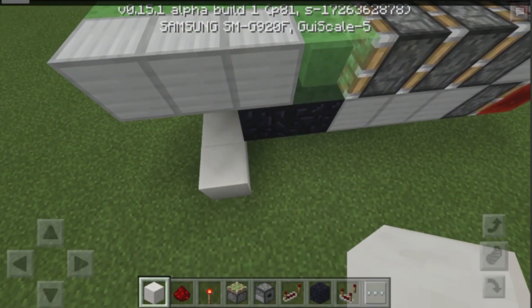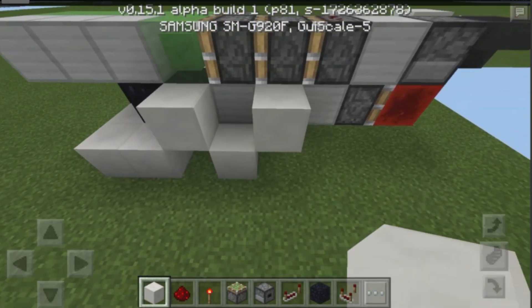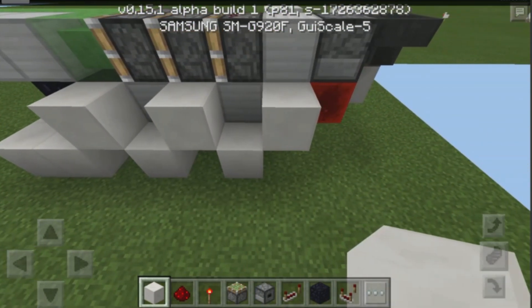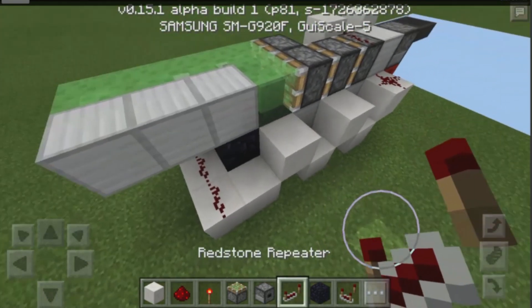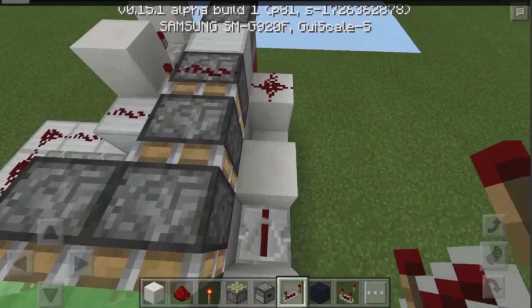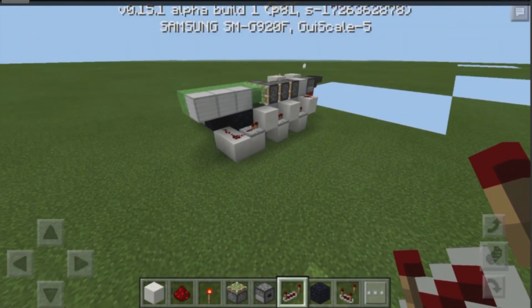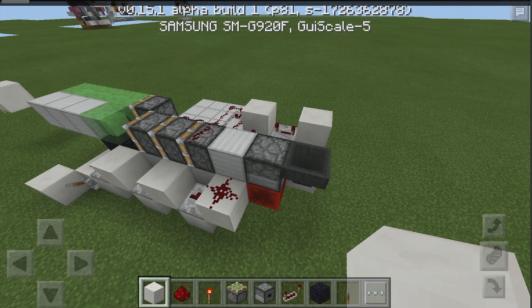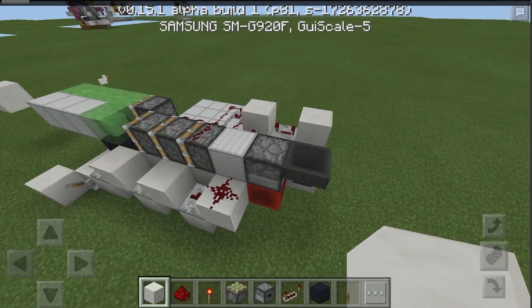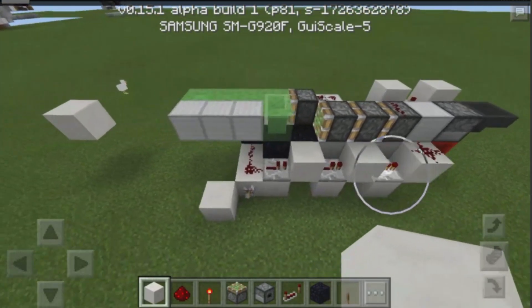Grab some more blocks and place one over here, one over there, one over here, then one up, one down, one up, one down, one up. Place a bit of redstone dust there and two bits of redstone dust there. Grab a redstone repeater and place it in these locations — and that should be our entire system completed. One thing I forgot to mention: put a single item into our hopper and it should go into our dropper, completing the entire system.